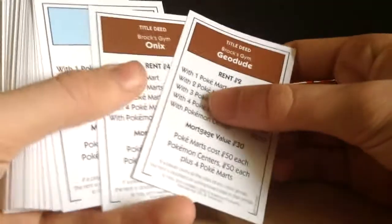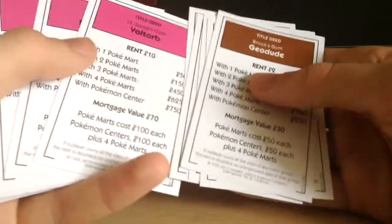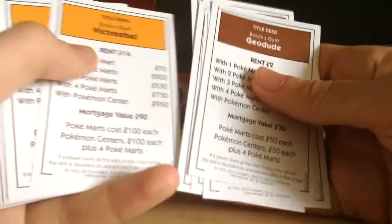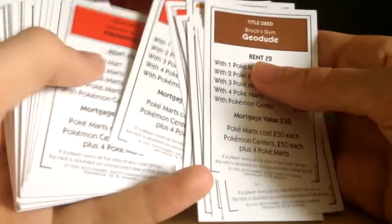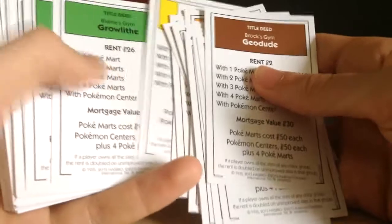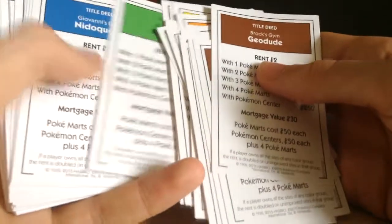So we've got Brock's Gym — Brock's Geodude and Onix. Misty's Staryu and Starmie. And Lt. Surge's Voltorb, Electabuzz, and Raichu. We've got Erika's Tangela and Vileplume. Sabrina's Kadabra, Mr. Mime, and Venomoth. Koga's Koffing, Muk, and Weezing. Blaine's Growlithe, Ponyta, and Rapidash.